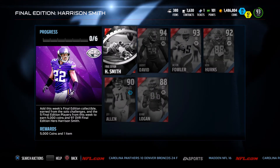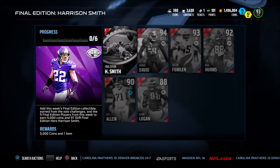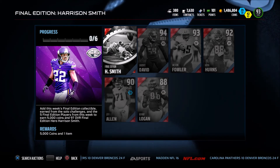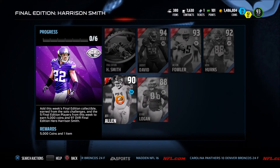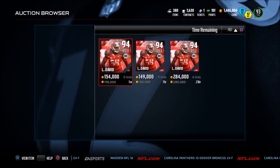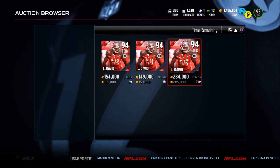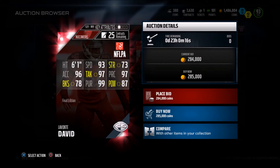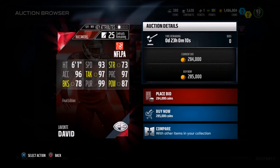We're back and we're in the set for the 97 Harrison Smith. They did change the collectible so you have to do a solo challenge now. We got a good batch of cards here. We have a 94 Lavante David — he's got 6'1", 93 speed, 97 tackle, 99 pursuit, 96 acceleration, 87 hit power, and 97 play rec.